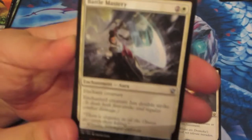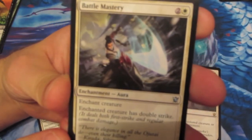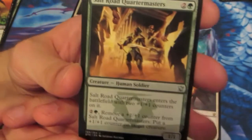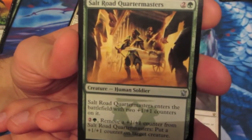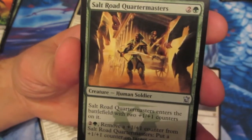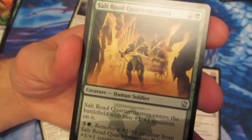Next up we have Battle Mastery: for 3 mana it's an enchantment, and the enchanted creature has Double Strike. And Salt Road Quartermasters for 3 mana - it enters the battlefield with 2 plus 1/plus 1 counters on it. For 3 mana you can remove a plus 1/plus 1 counter from it and put it on a target creature. It's a 1/1 base.